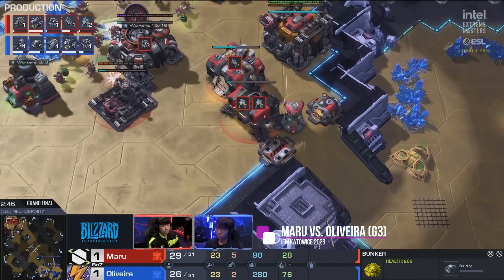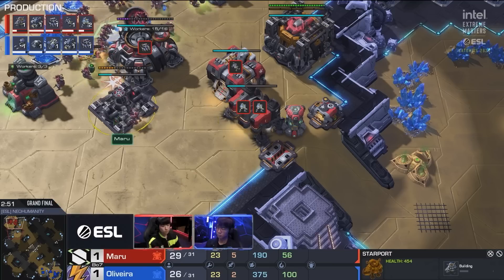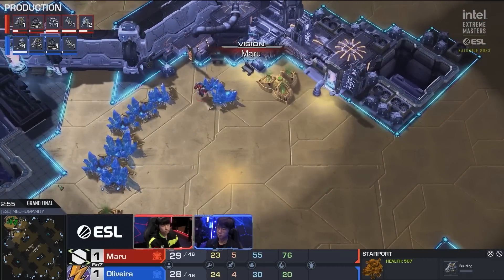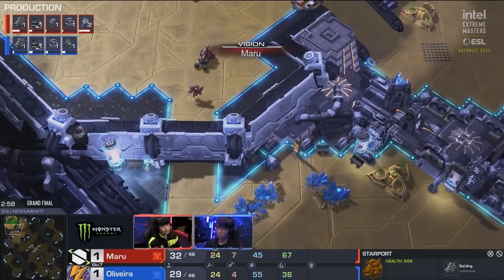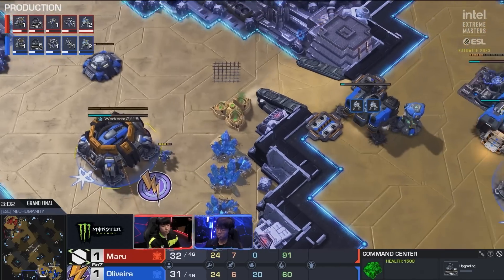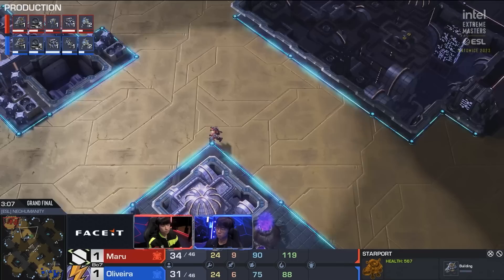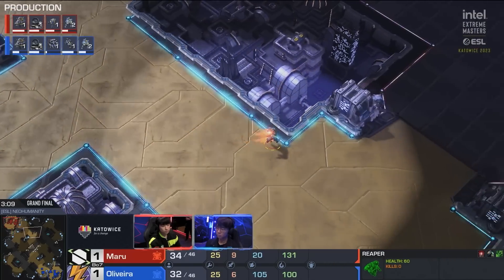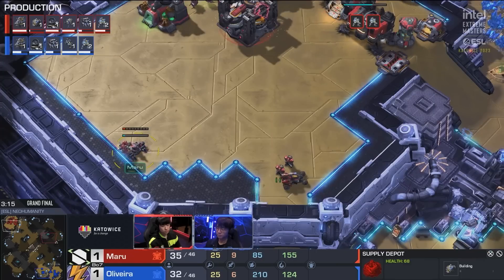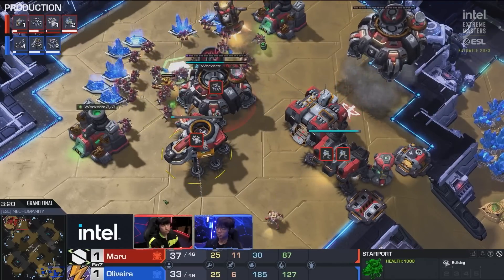So Maru this time around going with a very, very different opening - he did try his proxy. With Oliveira having that unique handling of actually barreling down the ramp, trying to take a fight and forcing the barracks to lift off, Maru doesn't seem to be interested in trying that again. But the thing about Maru that is so scary is that he has, by far, some of the best rushes out of all the players in all three races. But he also has maybe the best endgame ever.